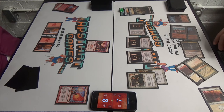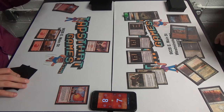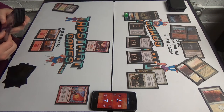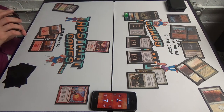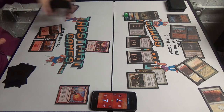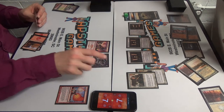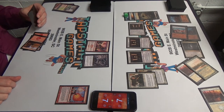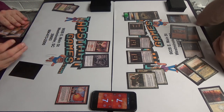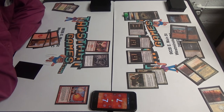We'll play a Wasteland and pass the turn. Foothills — crack foothills, getting a mountain. There we go. Tap three. Ensnaring Bridge. Oh my god. The punish is real. I should've gone for it. One card in hand. I should've gone for it. Pass turn.